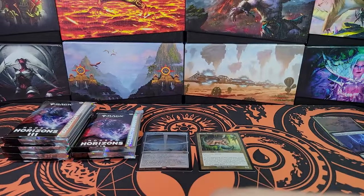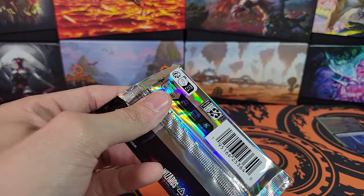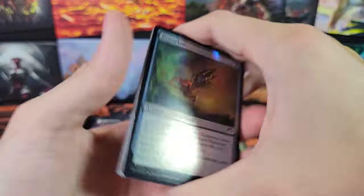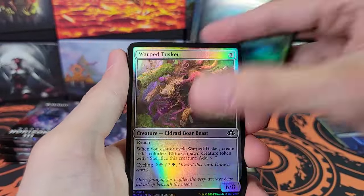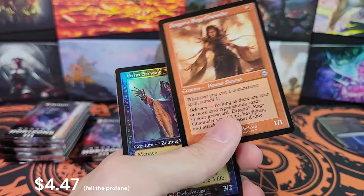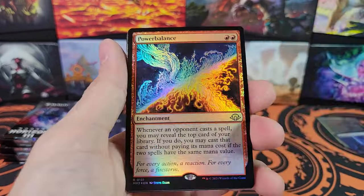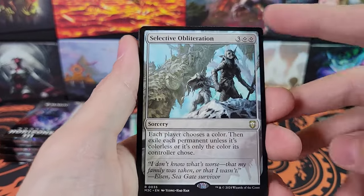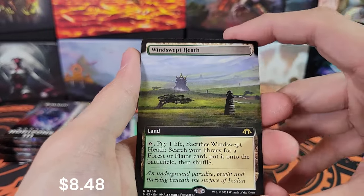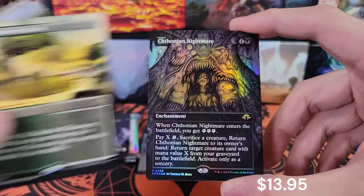Detectives Phoenix. Dross Claw, Warped Tusker, Eldrazi Ravager. Dragon's Rage Channeler and Grim Servant. Power Balance. Selective Obliteration in a regular border — that's unusual for a collector box. Windswept Heath — fetchland — and Windswept Heath again. Got an Extended followed by a Borderless.